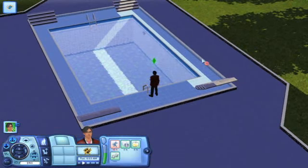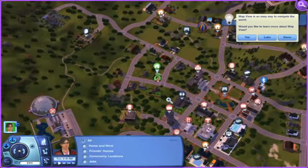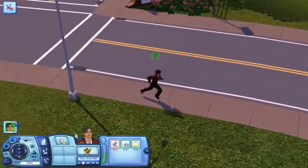The biggest change is how you interact with places outside of your little personal plot of land. The town in The Sims 3 is now one big integrated area, and you're able to travel to any location at any time. No more tedious loading screens. No more disruptions in the flow of time.